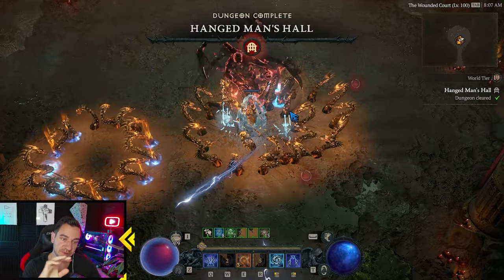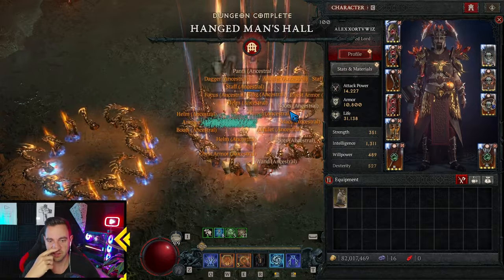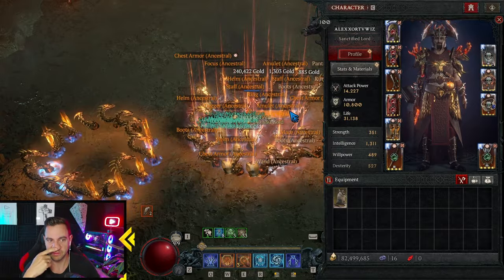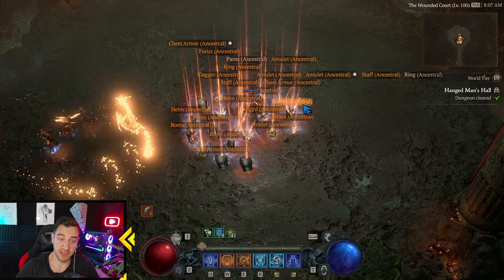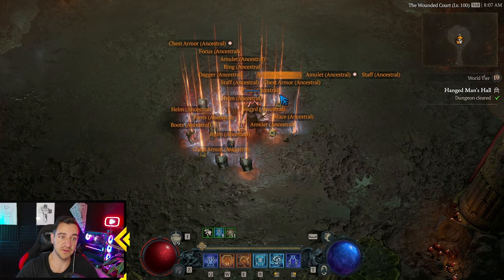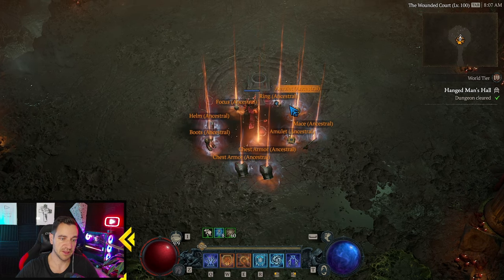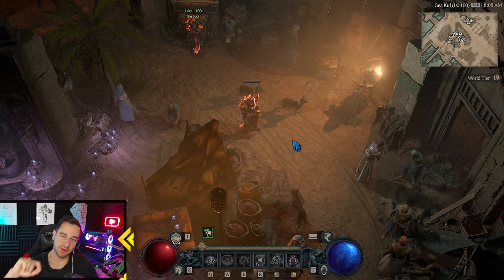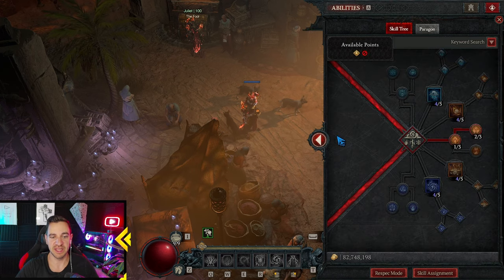So we got a bunch of nice additions. We also mostly masterworked — a lot actually. This build is pretty expensive though, but it can do Pit 100; I tried it just fine. Let's look over what we actually have and what the build is about.